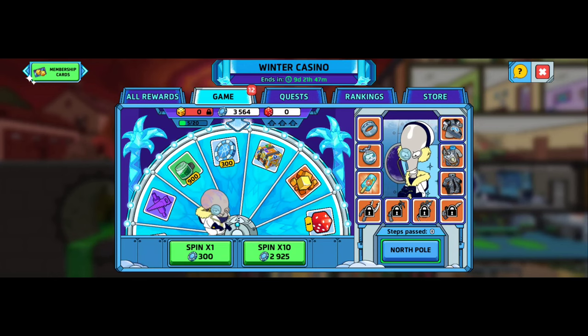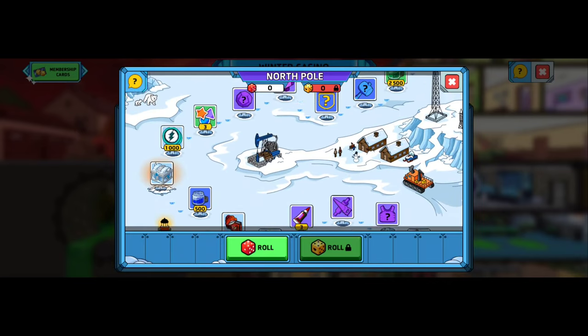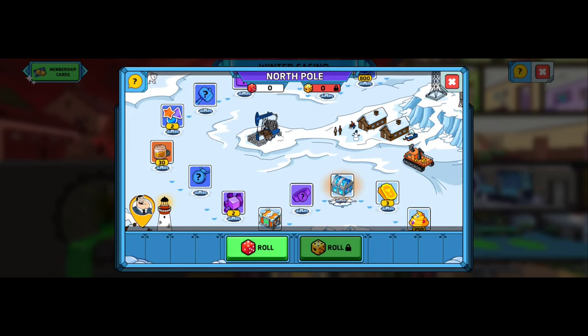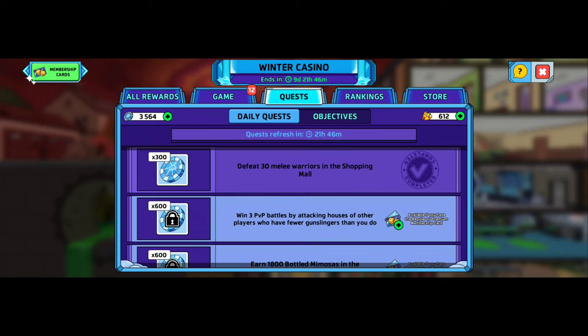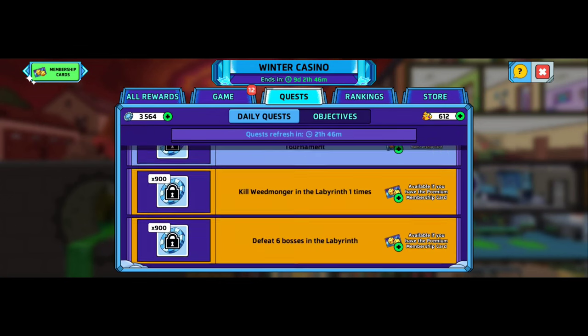We have the North Pole, and once you get your dice, you start rolling and move to each one of these positions. I just bought a premium — I could have saved my money and got a free two days. But these are all the rewards you'll get for the little spaces. Hopefully I can make it to the ice camo ring — that would be nice. The quest makes you complete tasks here. Defeat 30 melee warriors in a shopping mall. I'm still at a hundred in the rankings. And you have your store — if you're coming up short and want to purchase some chips, you just go ahead and buy them.